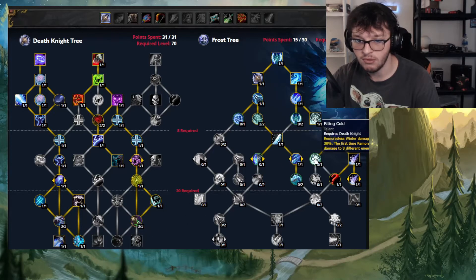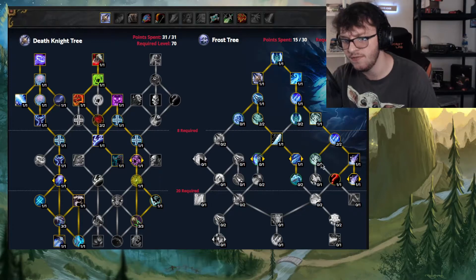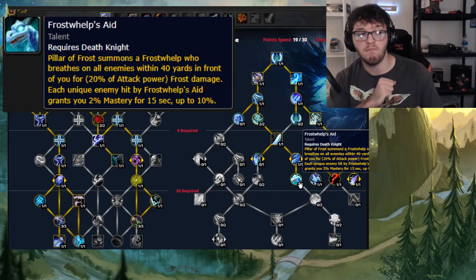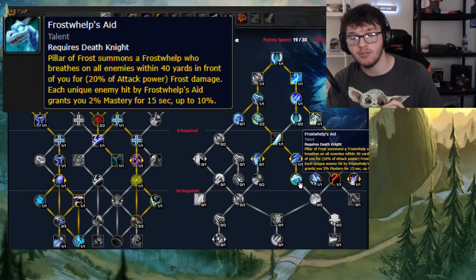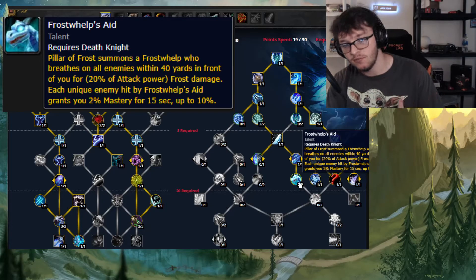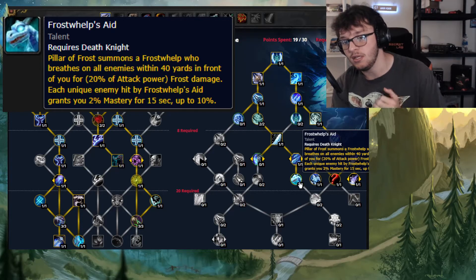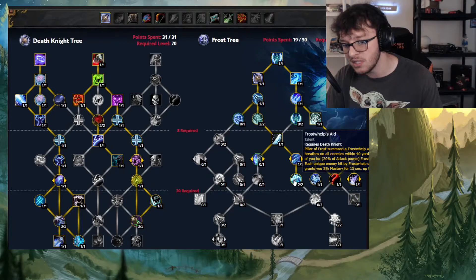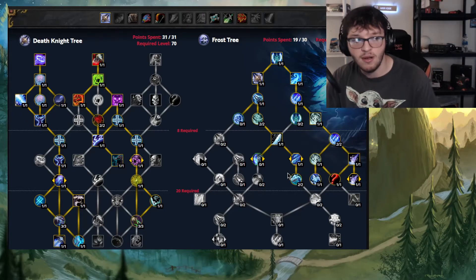Take Empowered Rune Weapon — you want the second charge, and all builds want this. Then go into Abiding Cold, Gathering Storm, and Frostwhelp's Aid — this was a BFA Azerite trait you'd want in helm, shoulders, and chest. Pillar of Frost summons a Frostwhelp who breathes on all enemies within 40 yards in front of you, dealing 20% of attack power as Frost damage. Each unique enemy hit grants 2% Mastery for 15 seconds, up to 10%. Stack 2 points for that additional Mastery. Then on the left side, put points into Unleashed Frenzy, Improved Obliterate, and Rage of the Frozen Champion — which is currently the Raid Legendary for Frost DK's Breath build. On the right side, go into Everfrost, which increases Remorseless Winter's damage by 4% per stack on enemies hit, up to 10 stacks.